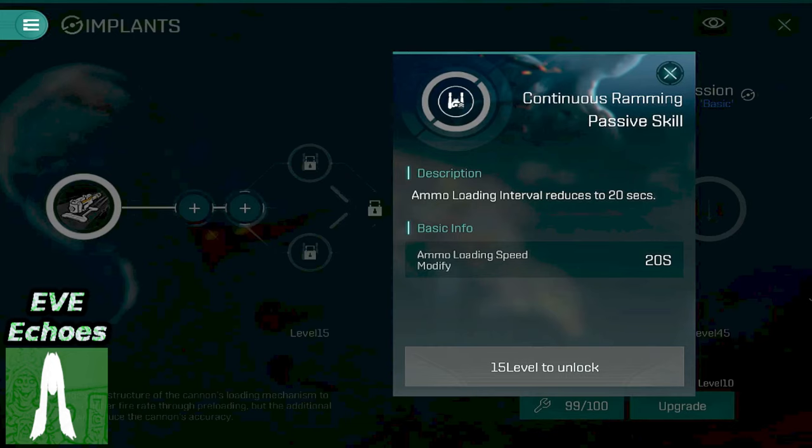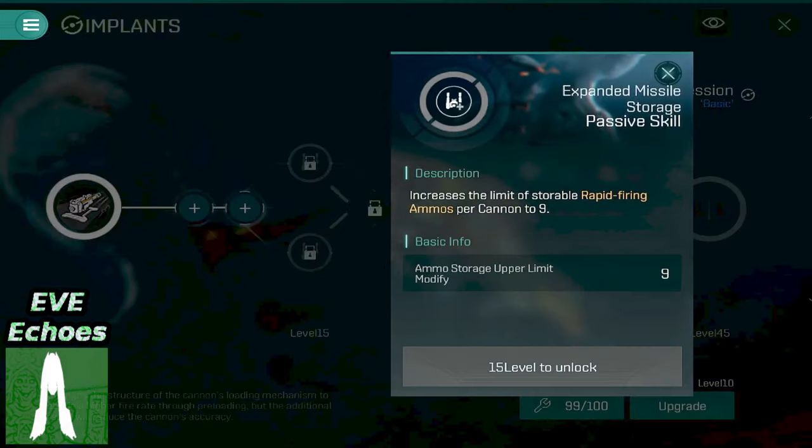Personally, considering every press of an implant's ability results in damage to the implant that has to be repaired in the future, I would prefer to get the most out of each implant activation and therefore opt for the first option, Expanded Missile Storage, whereby you receive more volleys out of each implant activation. But that's just me — conservation of resources and all of that.